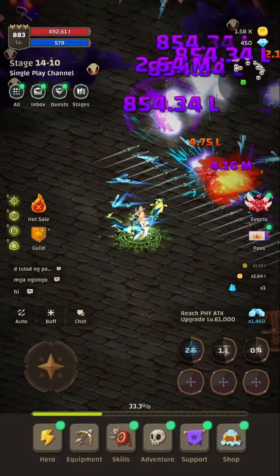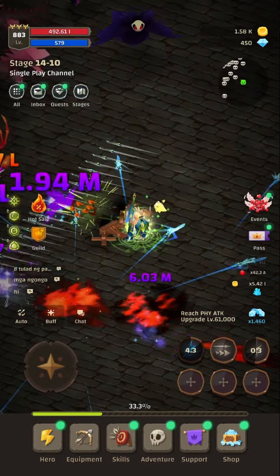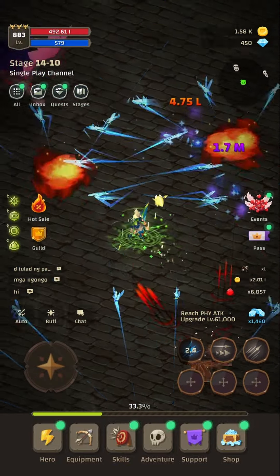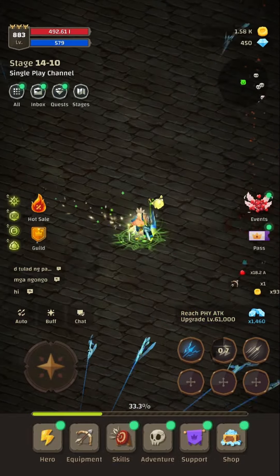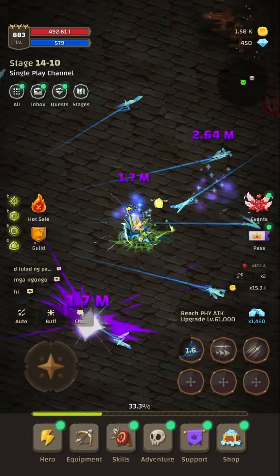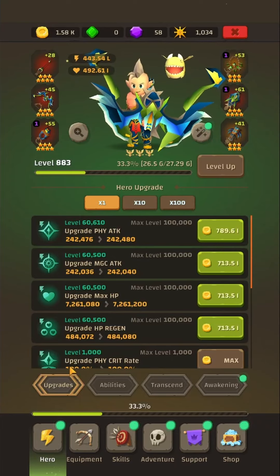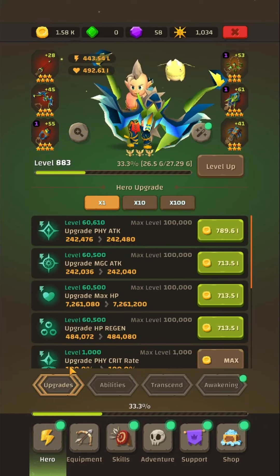Bear in mind that there will be a lot of aspects of the game which will influence your total damage output, but critical rate is something we want to increase as soon as possible to land that damage output. Just quickly, I want to show you a few aspects of the game where not only by upgrading ultimate damage are we able to influence damage output.